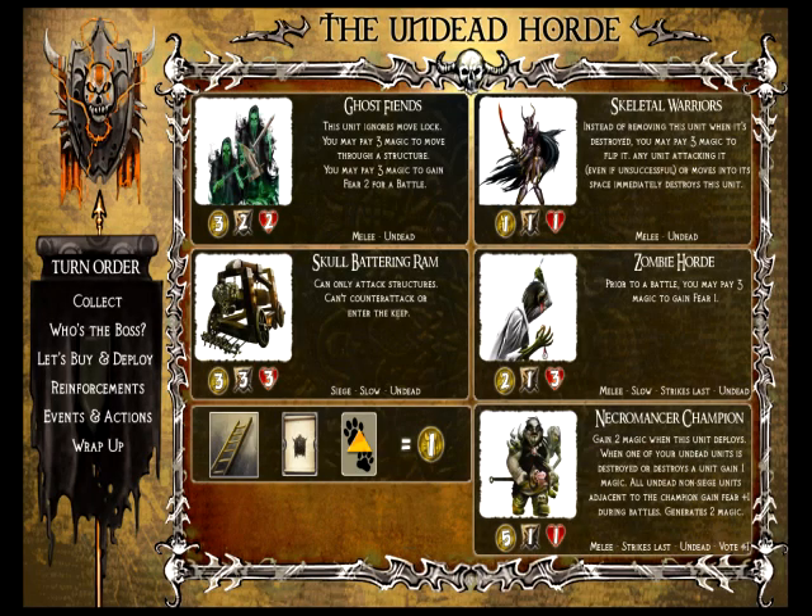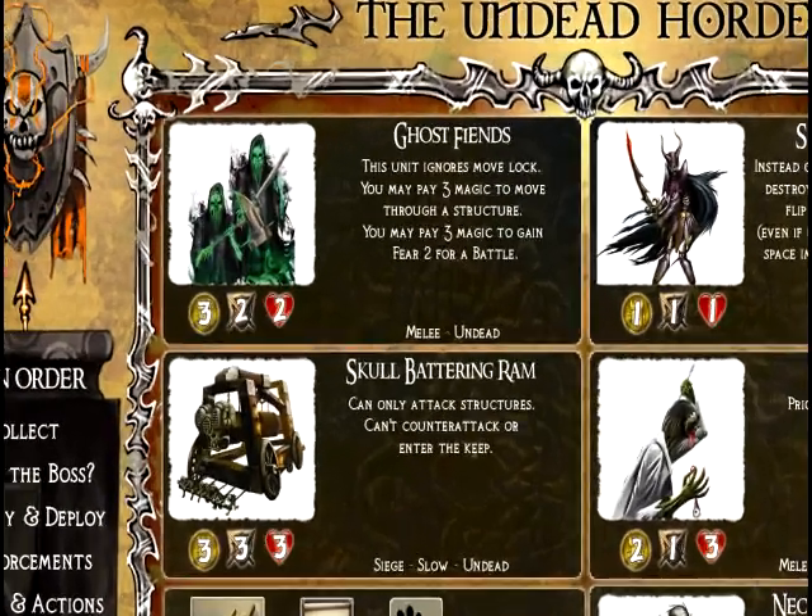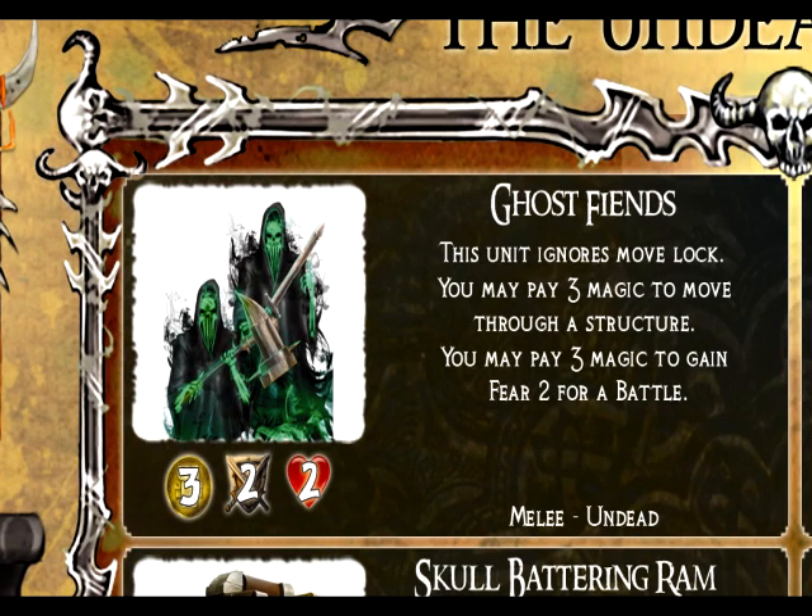The Undead Horde is a very awesome army made up of ghost fiends, skeletal warriors, zombies, and necromancers — one of the armies that uses magic in the game. The ghost fiends cost three gold, have two attack and two health, and have special abilities where they ignore move lock. Move lock is a rule preventing Dark Force players from skirting past the fantasy defenders. Ghost fiends can move past defenders because they're ghosts, and can pay magic to move through structures and gain fear — phasing through walls without needing ladders.